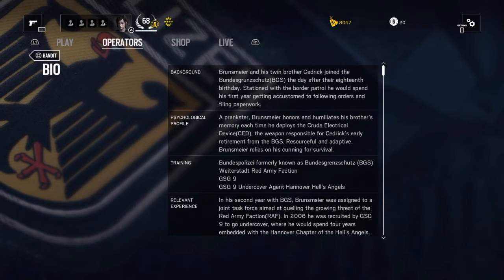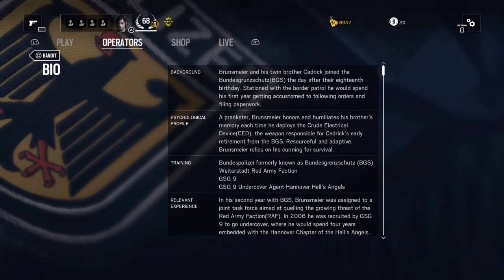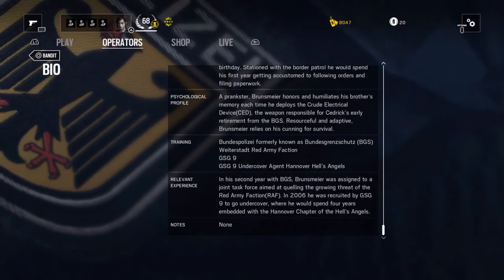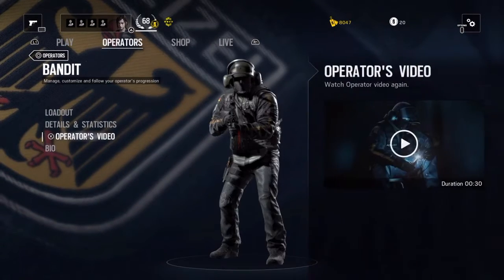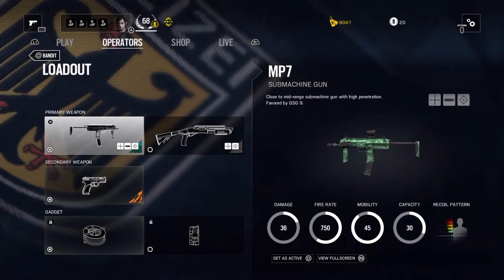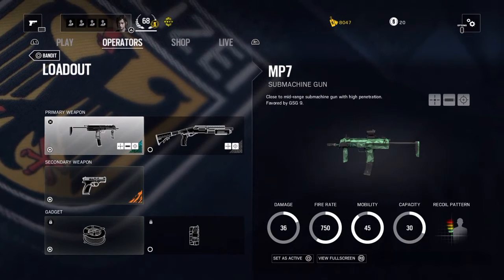Hey, you're watching a Fox. Today we're continuing my how-to series — we are looking at the defender operator today. His name is Bandit, and he's one of my preferred classes to run with. I do apologize if I sound awful — I have a cold still, so yeah. We're looking at his choices of primaries.